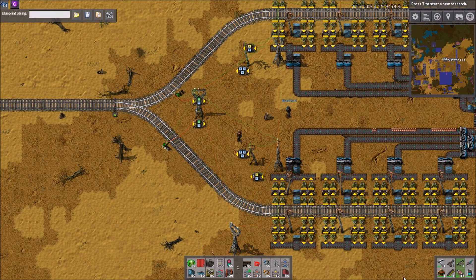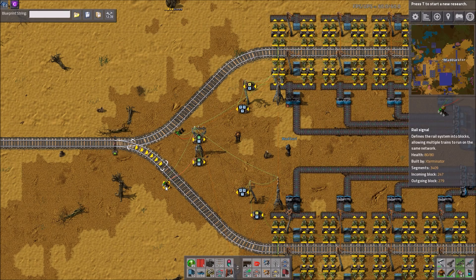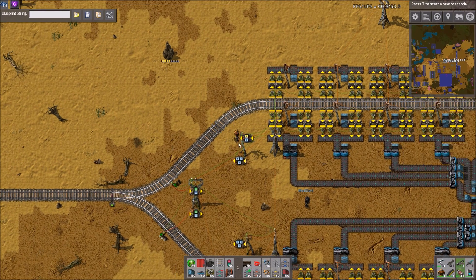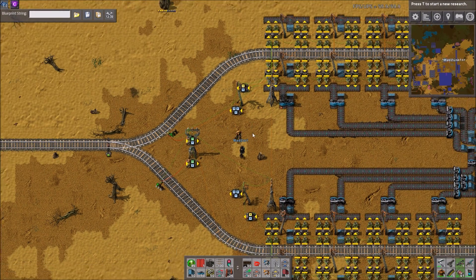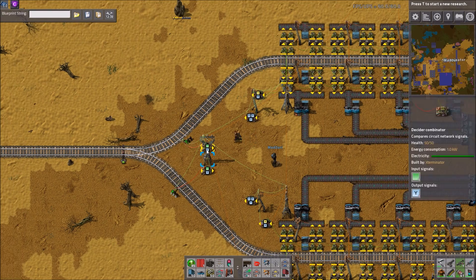Since this bottom station had more ore than the top one, this signal was red, which means it's going to send a train up to the top. Now obviously if there was already a train up here, both signals would just be red because you can't get through. But as Zuri said, if this one has more and the path is free, it'll let one through.